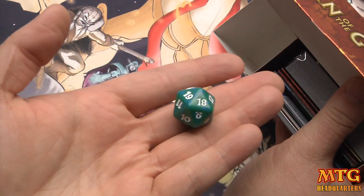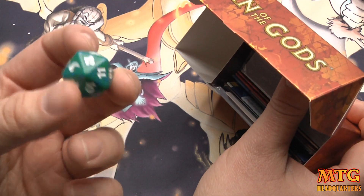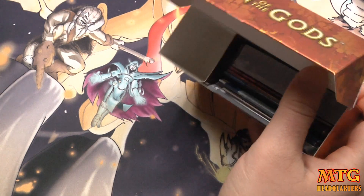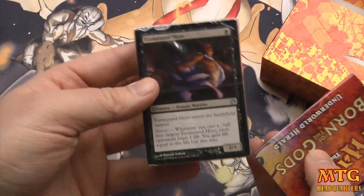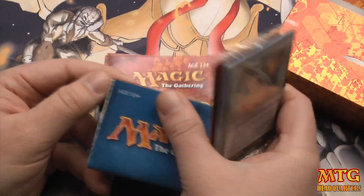So we have a green spin-down — let's see if it's at least Born of the Gods, and it is. You've got a 60-card deck, a deck profile, and then a how-to-play-the-game booklet.